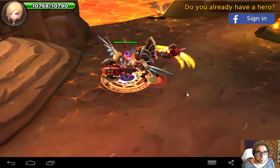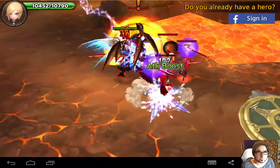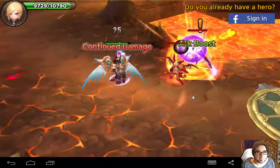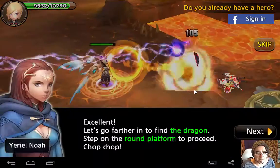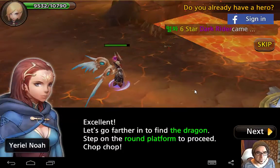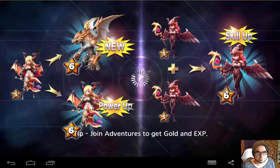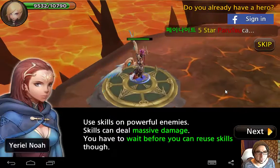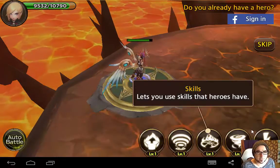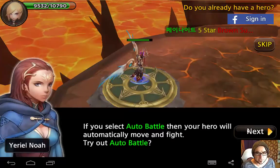Time for battle. So I don't even have to fight people. It's a pretty cool battle. I don't really know these games where the skill comes into it, but I guess the skill is in selecting your battles and your gear and your loadout. Let's go farther in to find the dragon. Step on the round platform to proceed. Join adventures to get gold XP. Use skill on powerful enemies. Skills can deal massive damage - you have to wait before you can reuse skills. If you select auto-battle, then your hero will automatically move and fight.